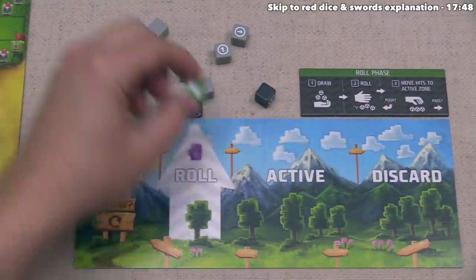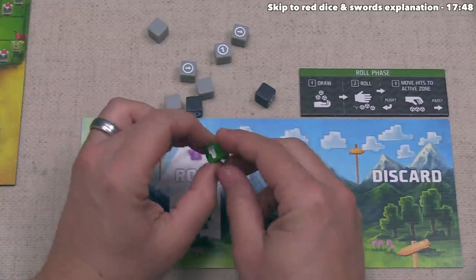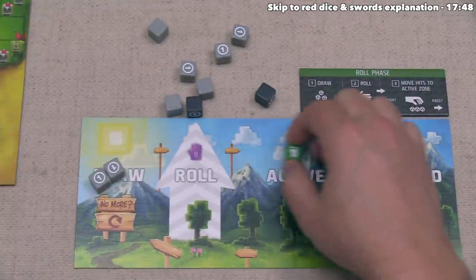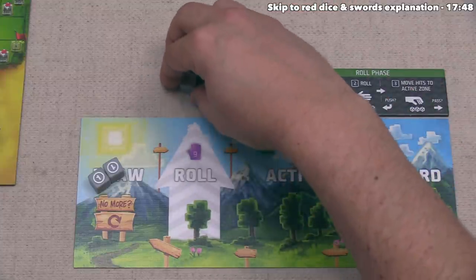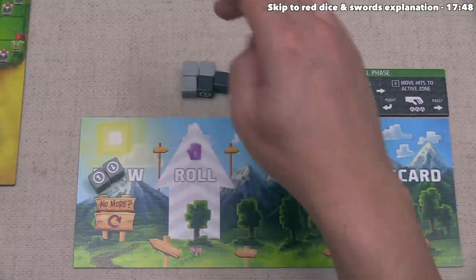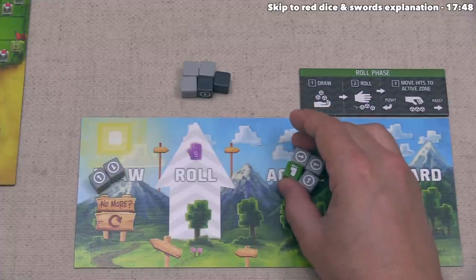Let's roll and see what we get. Right off the bat this is a pretty good roll. We got a foot on the green die, which is certainly good — though I was slightly hoping for a shield face to be more confident pushing. Either way we have a foot and three buying power showing. Since we have at least three dice over here, if we push and get all blanks we will bust, so let's stop right here.